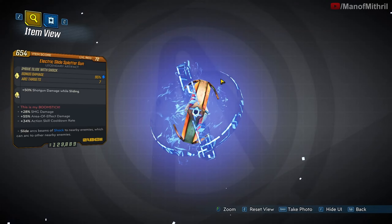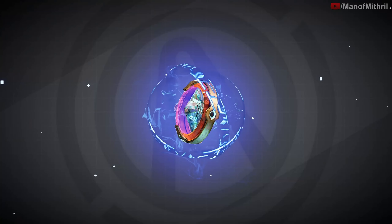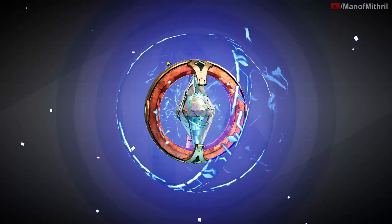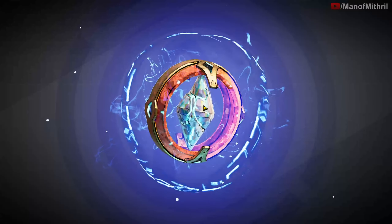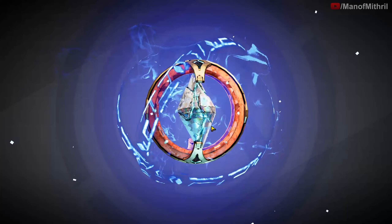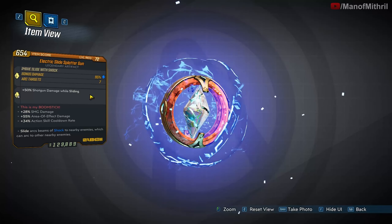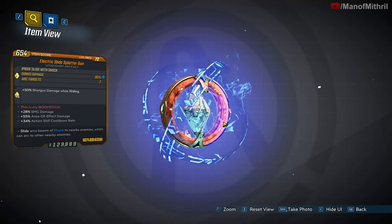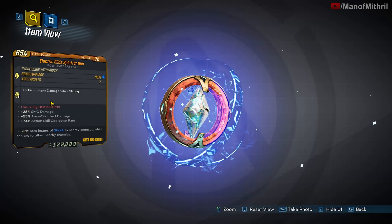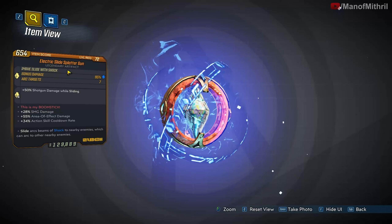It's an Iridian artifact and we got the Electric Slide version. It's got the circle, and I don't know if this is the tesseract shape somebody was telling me about. It's got the blue orbitals and the blue mist because of the Electric Slide. Its red text is 'This is my boomstick.' The unique ability of the Splatter Gun is you get plus 50% shotgun damage while sliding.